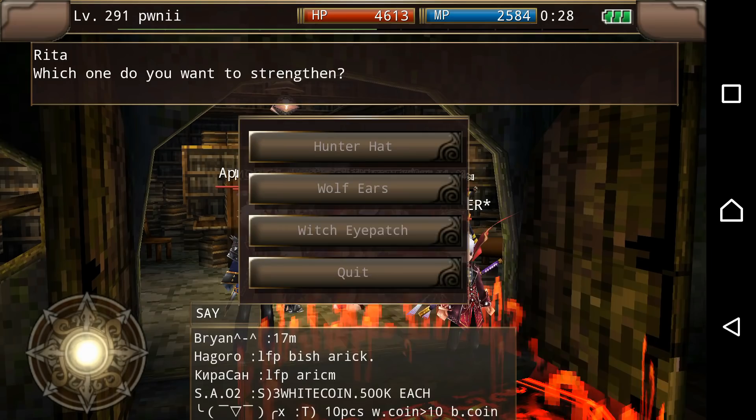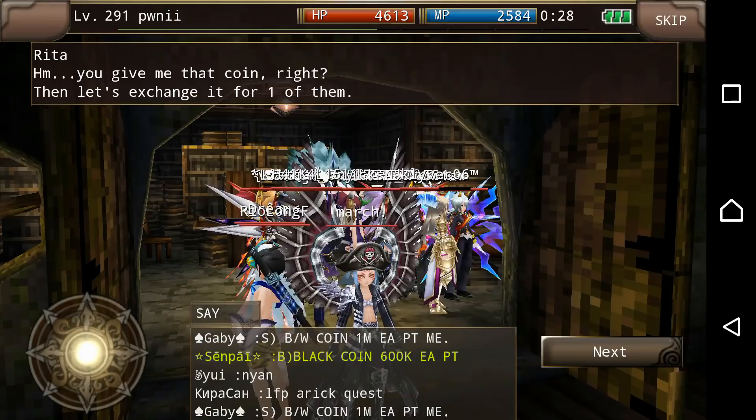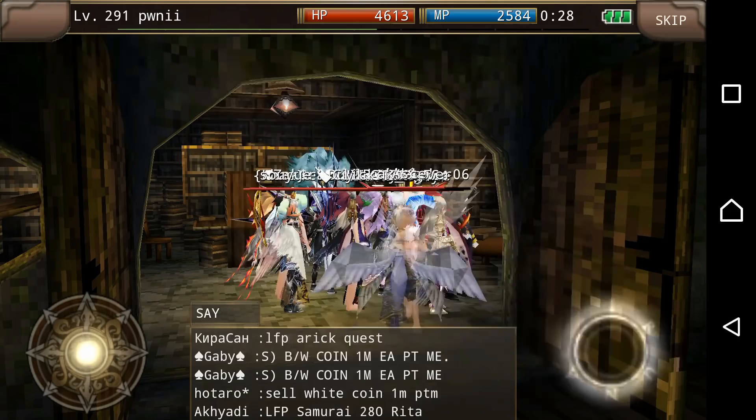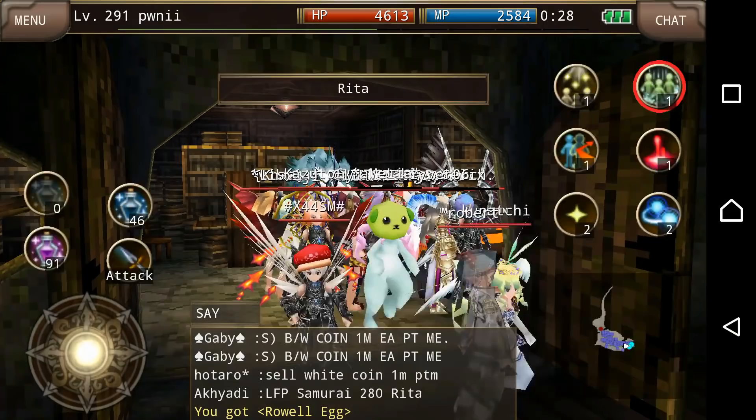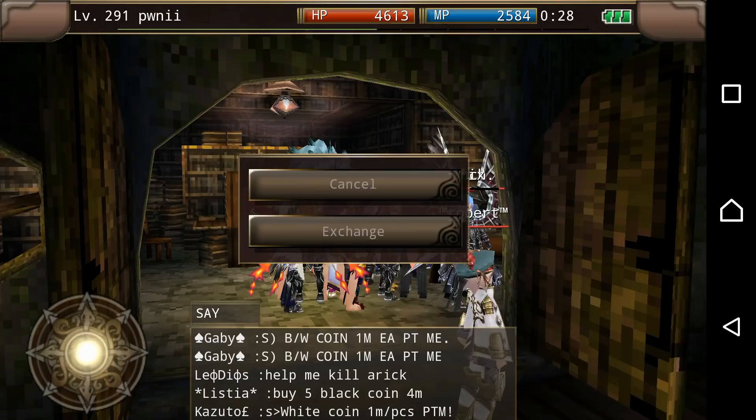This is where she strengthens the wolf ears. Anyway, we want to chat, give her the white coins, and then we want the rollout egg as well. Right, okay good. Now we go chat again, give white coins, and we're gonna see what this roll well paper sheet is.